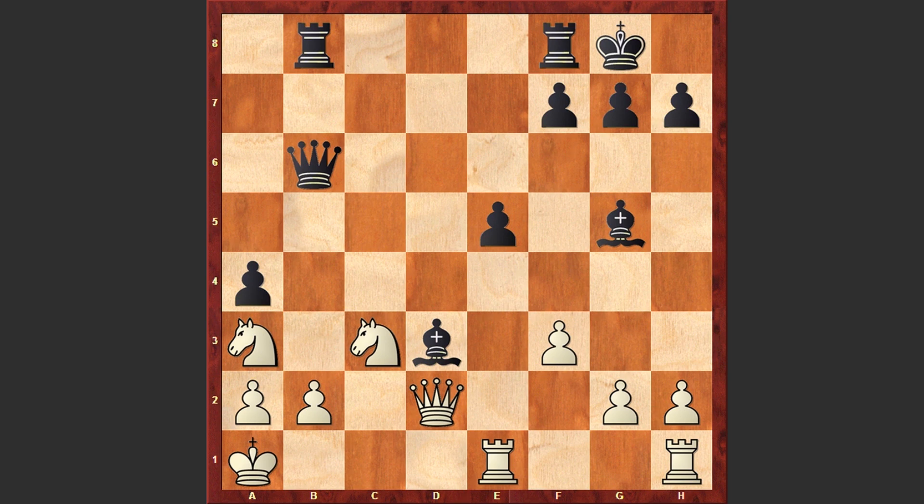After Bd3 check, White King moved to a1, after which the second bishop joined the attack: Bg5. Look at this powerful deflective move — it turns out there is no safe square for the White Queen. You can't move it away or capture on g5 because there is always this mating threat.